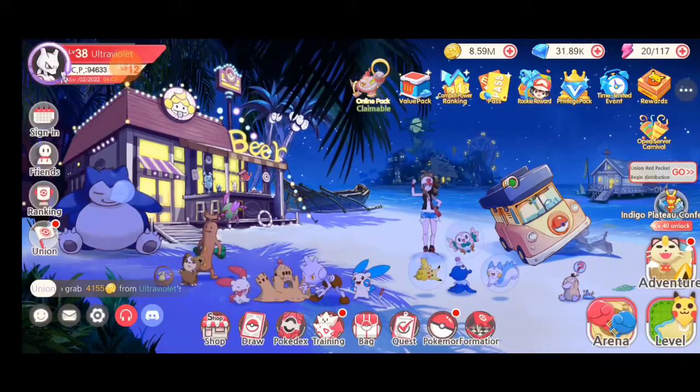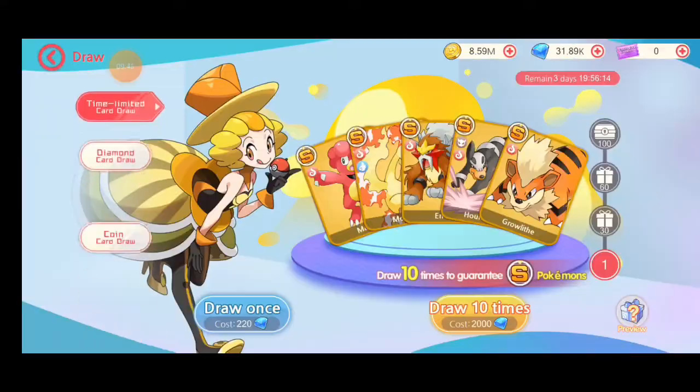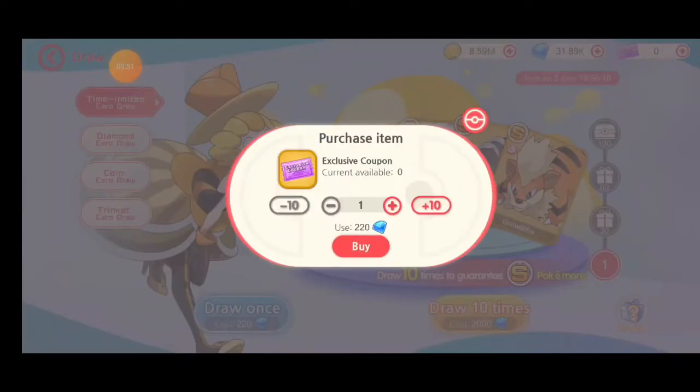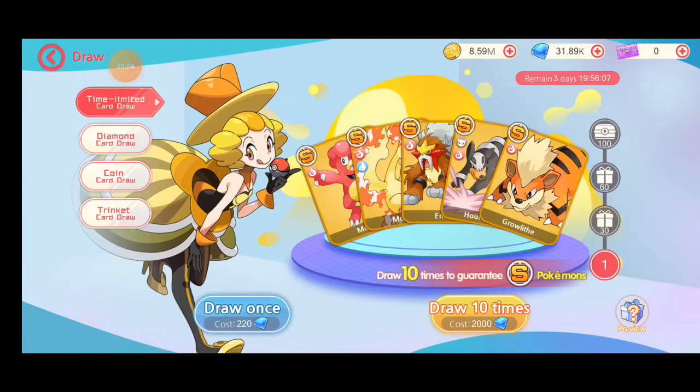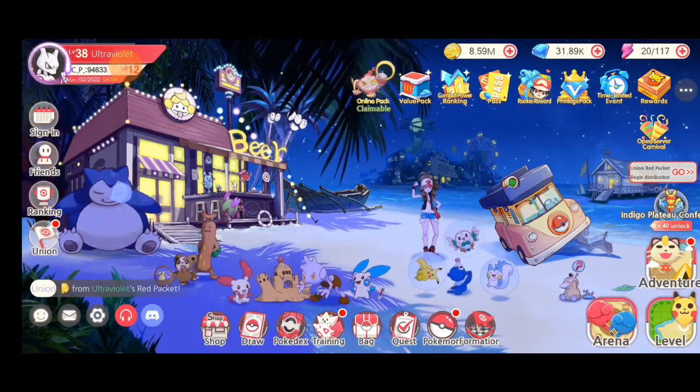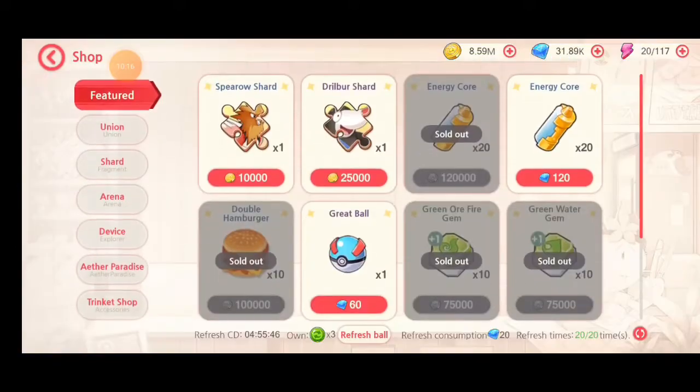Don't pull on that limited time banner. If you already have, it is what it is — build those units and continue saving your diamonds. You also have purple tickets that can be used on limited time or S-plus banners, but I believe those are pay-to-win tickets only available through the paywall. I've only seen them in store offers, not as rewards for any in-game events.